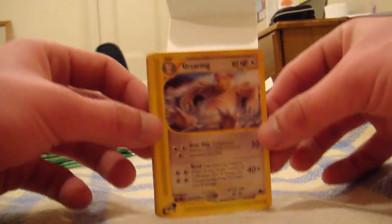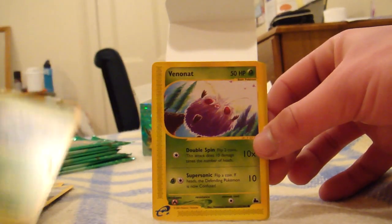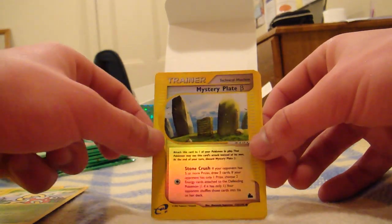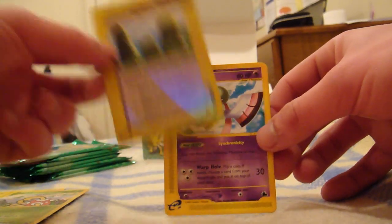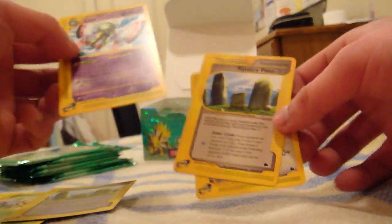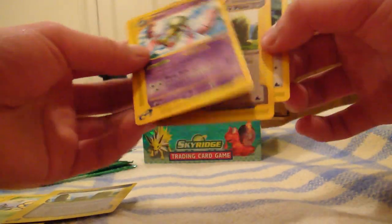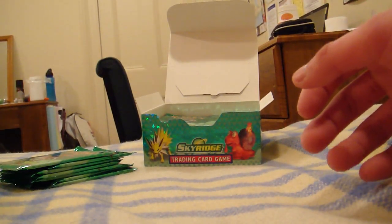We got a Ursaring, Hoothoot, Pineco, Venonat, Shuckle, and the reverse holo is Mystery Plates Beta. The rare card is Xatu, and also Mystery Plates Beta and Noctowl. It's 3rd and 4th on the back. That was an okay start.